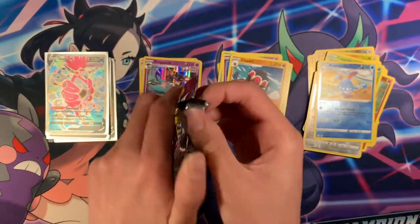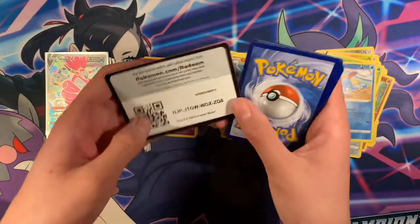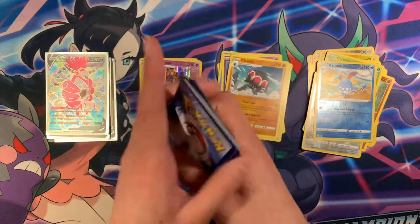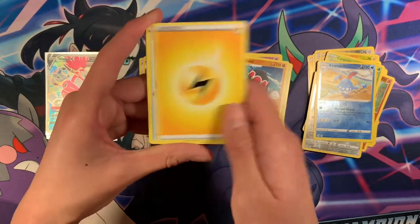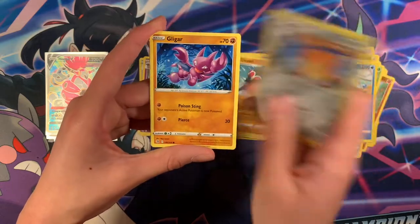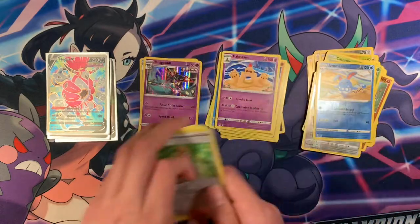Two more packs — actually three more packs from the left side of the box. Code card. Electric Energy, Farewell Bell, Lunatone, Sizzlipede, Pansage, Gligar, Slugma, Skitty, Scrafty, and Polteageist — Regular Rare.